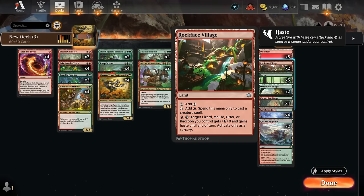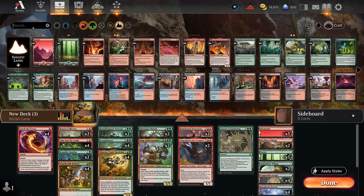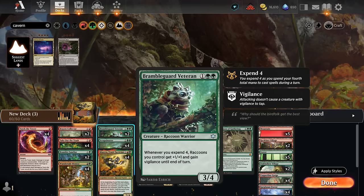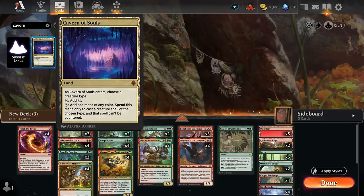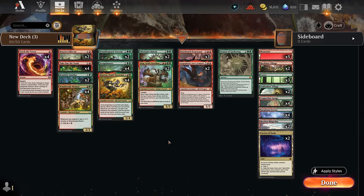For Oak Hollow Village, activating it still requires an additional green source that isn't Oak Hollow Village itself — same for Restless Ridgeline's activation — so two copies is reasonable. We're also less likely to activate it since haste is usually more relevant than one extra plus-one counter. For grindier matchups against control decks, we add two copies of Cavern of Souls — we can name raccoon, name dragon for our five-mana dragons, or name warrior to make Hugs and our warriors uncounterable. That rounds out our 60-card deck.